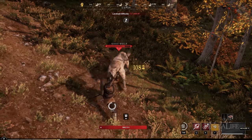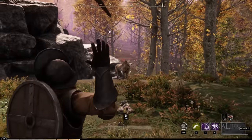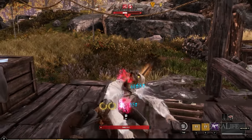In this New World Weapons video, we're going to be taking a look at the Spear weapon. This is one of the weapons that scales off Dexterity and Strength. It has one of the longest reaches of any weapon in the game, if not the longest, and it's very good in situations where you're trying to hit an enemy with a shorter weapon.